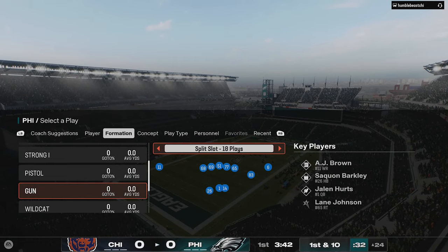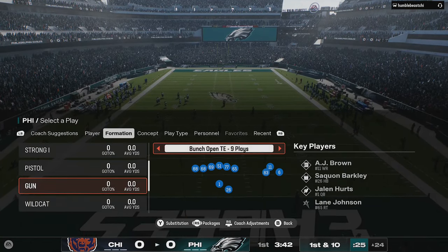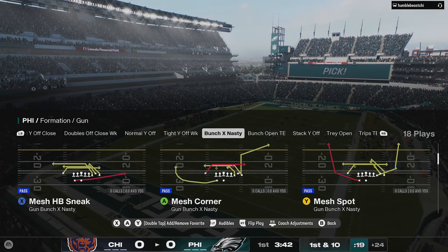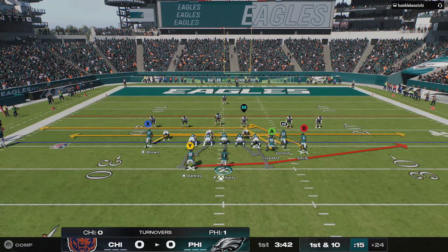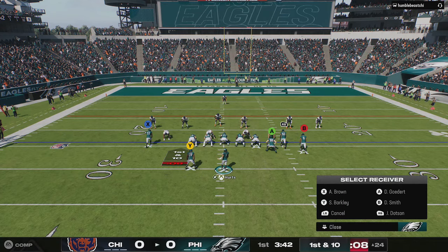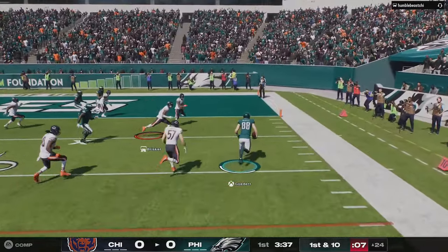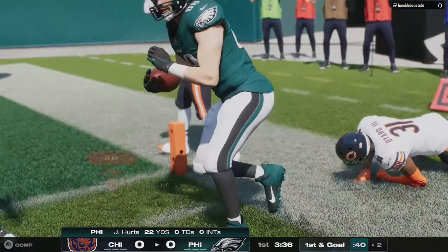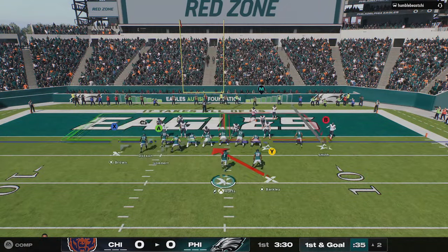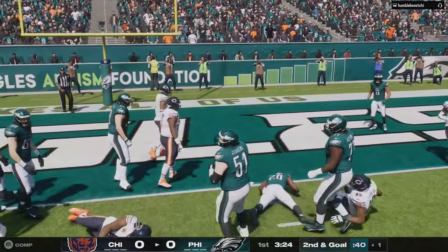After some research, it turns out this is a bug going back to Madden 24 — if you're playing an opponent who rage quits, which happens a lot for me, it can flip the playbook they were using into your preset playbook. I couldn't change it either, because when I went to my settings it would still say I had the Chiefs as my offensive playbook and the Raiders as my defensive playbook, and changing those settings had no effect.